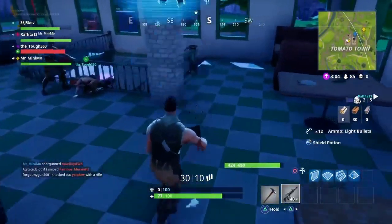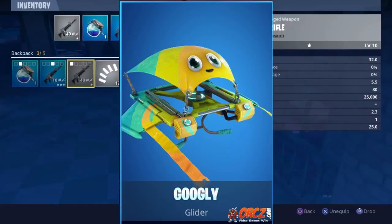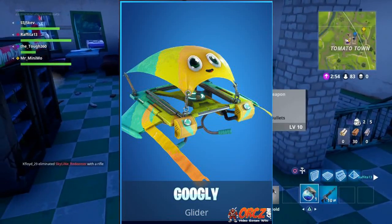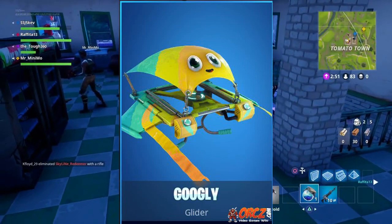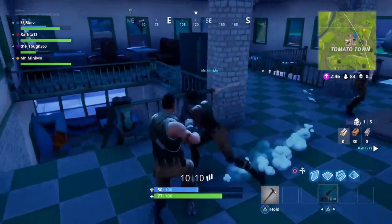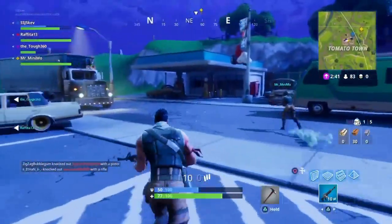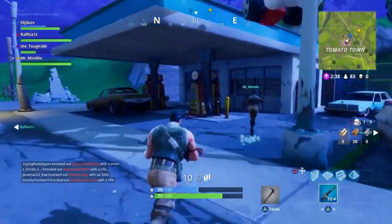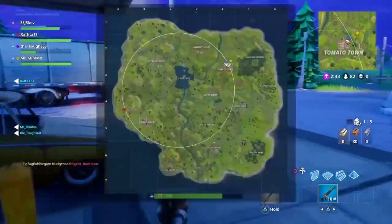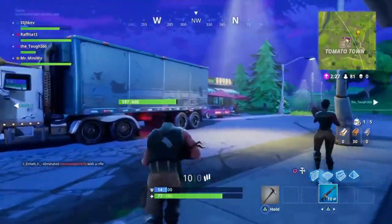Let's go on to number 8, and that is the Googly Glider. This is a more iconic glider in Fortnite because it's a really silly and goofy glider — not like your typical glider in most Battle Royale games. It costs about 800 V-Bucks, so it's pretty cheap. I like how it looks because it's really cartoony and kind of shows what Fortnite is about — not really taking itself too seriously. I like that Fortnite can be more silly and goofy.